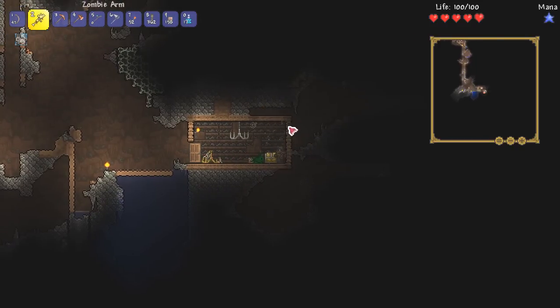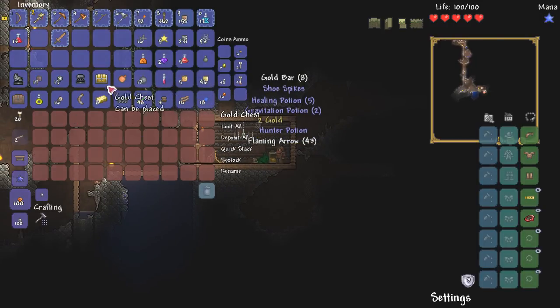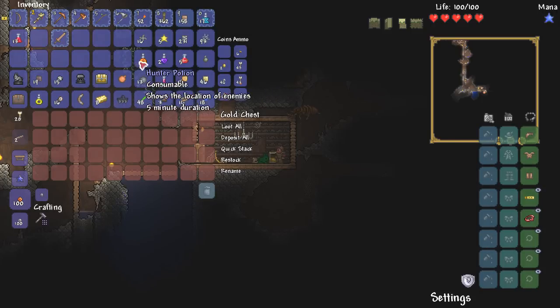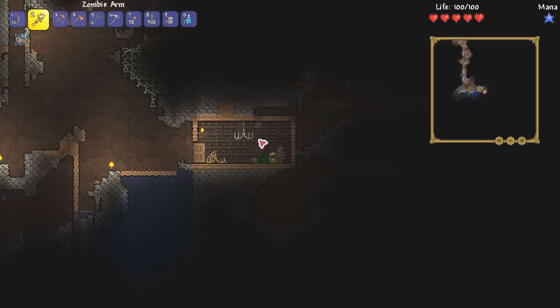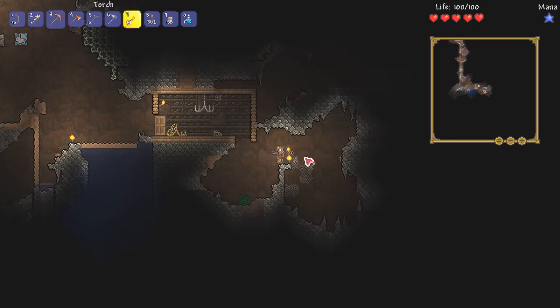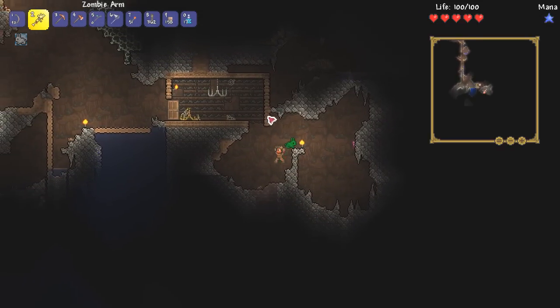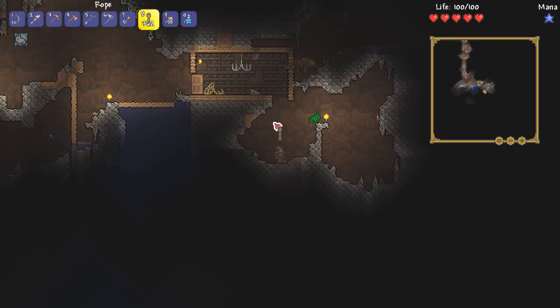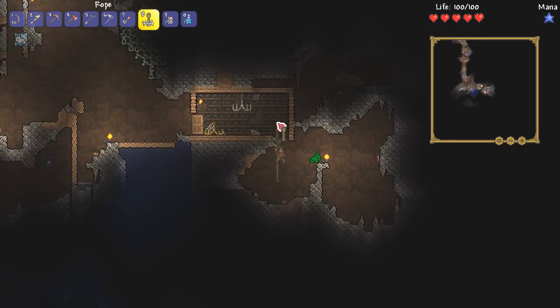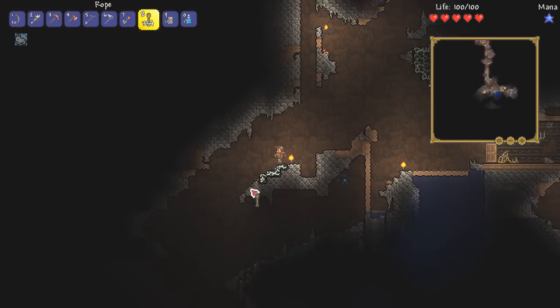Looks like we're onto our second gold chest — what will we get this time? We got some gravitation potions, which are good for finding sky chests, some gold bars, hunter potions, and healing potions. That's actually not too bad — the grav potions are going to come in handy for floating islands. I may go and try that out, but I also want to keep extending this little path I'm carving and try to find more enriching areas.